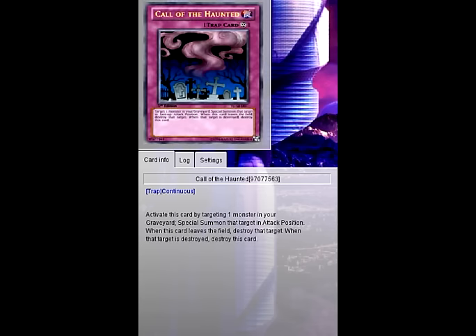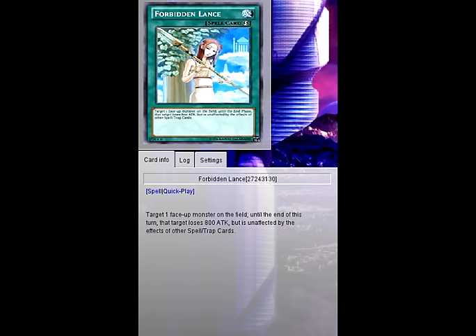Called by the Haunted is included because if your powerful synchro monsters get destroyed you can bring them back. It also works well with the Karakuri monster that changes battle position on normal or special summon — if your opponent attacks during the battle phase, you use Called by the Haunted to special summon that card and switch the monster to defense position. It can help activate more effects, like giving Karakuri Anatomy a counter during your opponent's turn, then switching battle position during your turn to draw 2 cards. Forbidden Lance is added because Karakuris are defenseless against back row, and it can also work during the damage step.